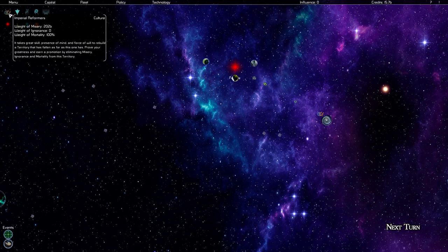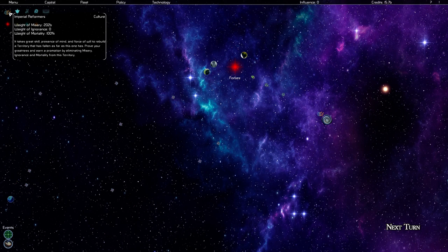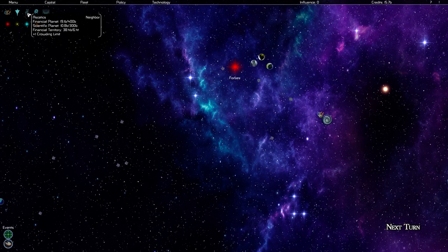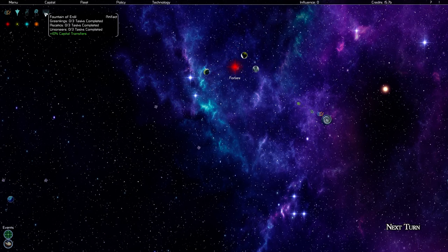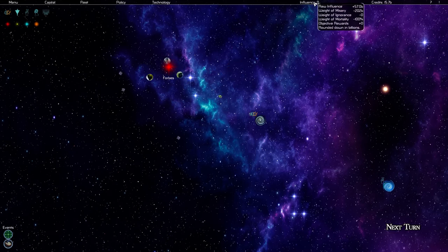Up at the top, Influence is basically your score — kind of like Prestige in Crusader Kings 2. When you finish or turn in your assignment, you bank that influence. Credits currently sit at 15.7 billion, increasing each turn. Mousing over shows all the different income modifiers.